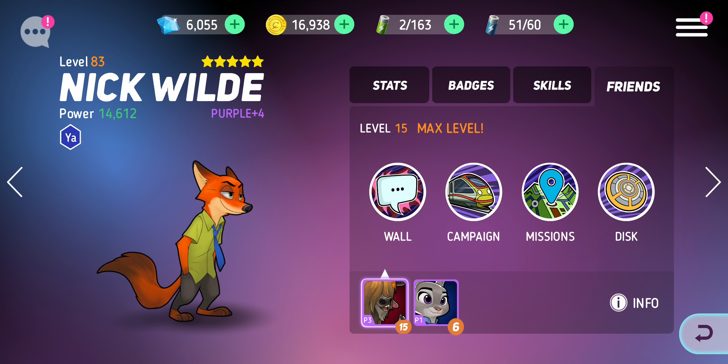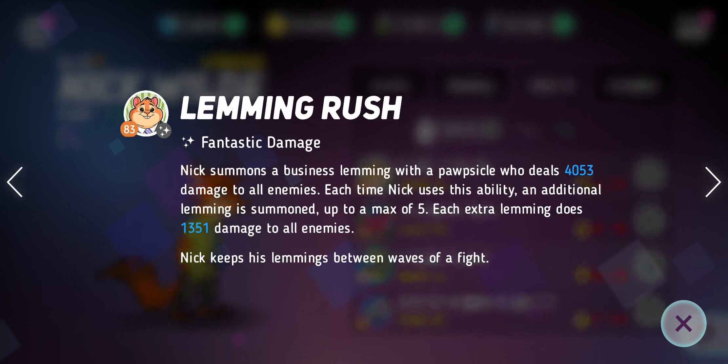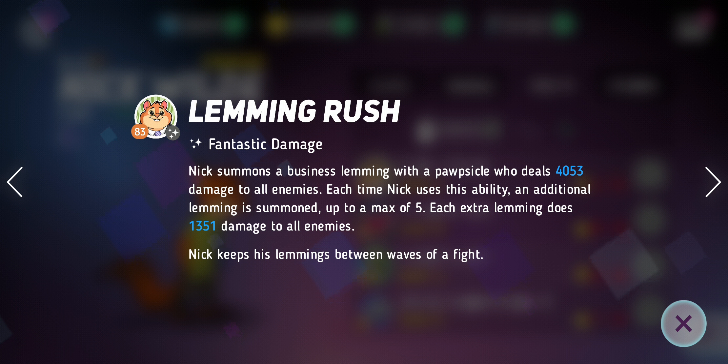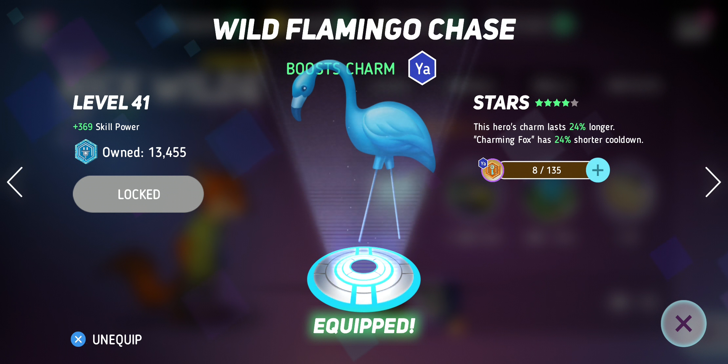I use Nick for DPS and that's because his skill, Lemming Rush, does so much damage and he's absolutely incredible for City Watch on any difficulty — hard or normal. When he gets his five Lemmings out and does the Lemming Rush, it's game over. He does struggle in arena mode because he can't get to his five Lemmings, but I've upgraded his friendship badge so his charm lasts 24% longer.